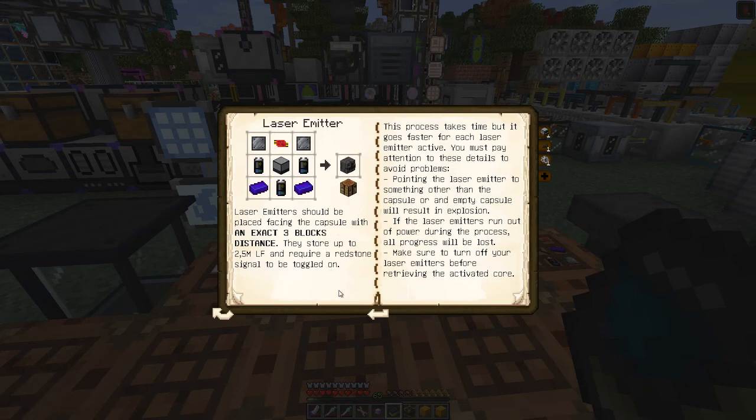The laser emitters can store up to 2.5 million LF and require a redstone signal to be toggled on. The process takes time but goes faster for each laser emitter active. You must pay attention to details: pointing the laser at something other than a capsule, or at an empty capsule, will result in an explosion. Also, if the laser emitters run out of power during the process, all progress will be lost. Make sure you turn off the laser emitters before retrieving the active core. You can actually do most of this with redstone since it emits a redstone signal.